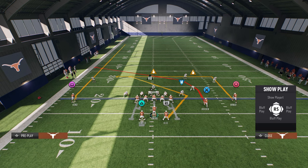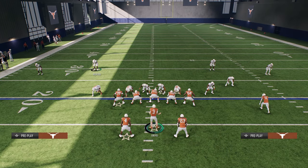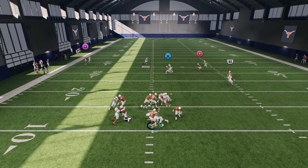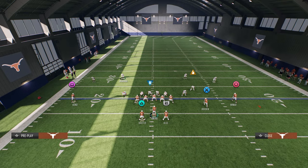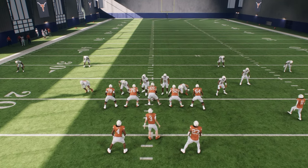Another thing you can try is the base protection and block the running backs - that kind of works. Interesting. The base protection would put the linebacker to account for the blitz. Honestly you should just be able to block a running back here and it should pick it up. I'm just getting shed in practice mode but the idea is clear.